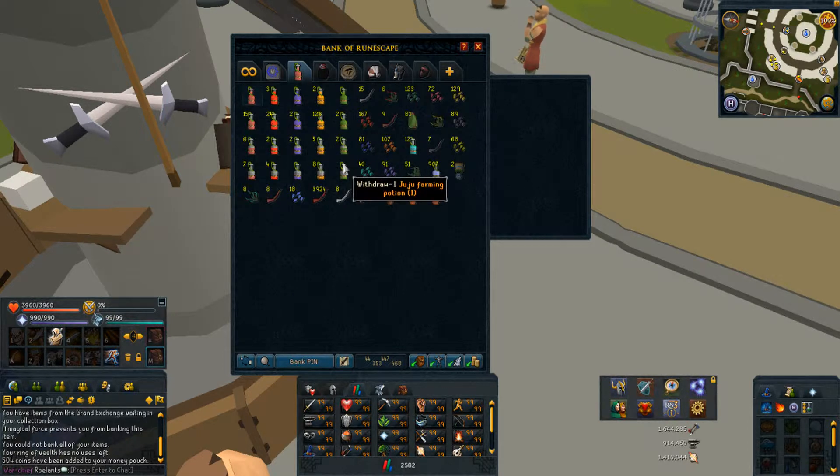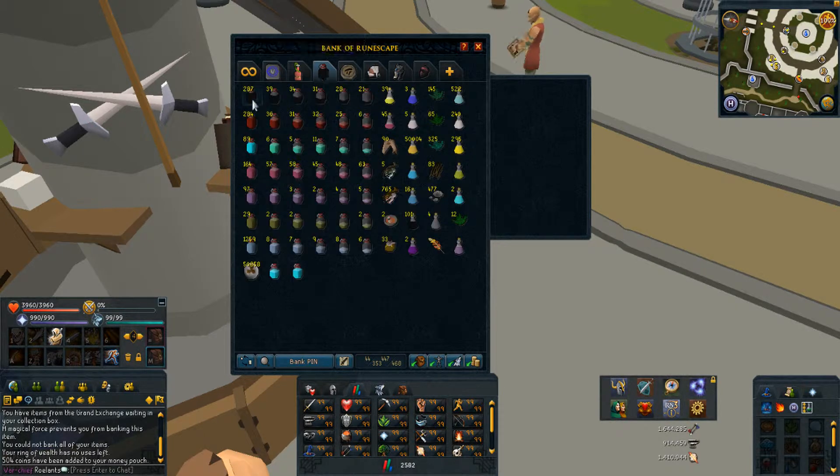Stuff I haven't really used in a while — Hunter, Summoning, Farming outfits. I used to use them a lot, but since getting 99 Farming I haven't really done any Hunter. This is my potion tab: as you can see I make extremes then overloads.